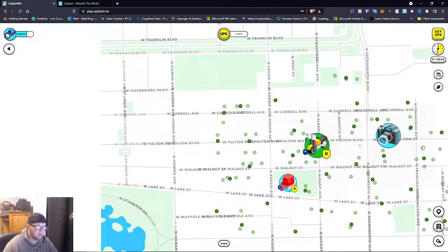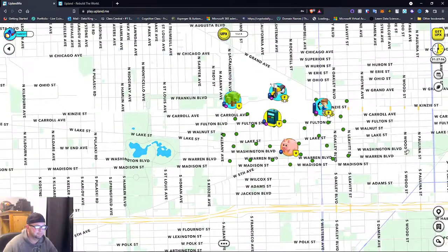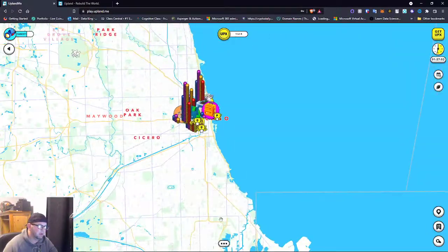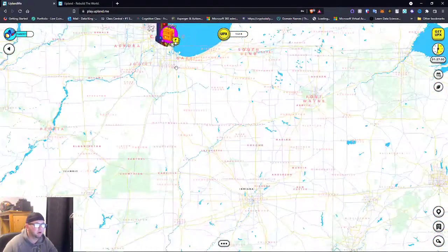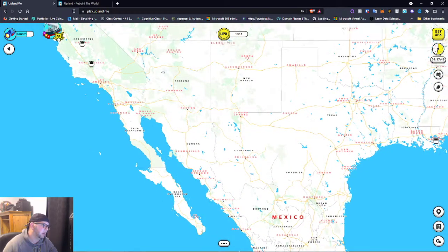The owner has this property up for sale for 8,000 UPX. You can list your property for sale as well. Chicago is definitely popping with a lot of activity. Let's head back to Cleveland.